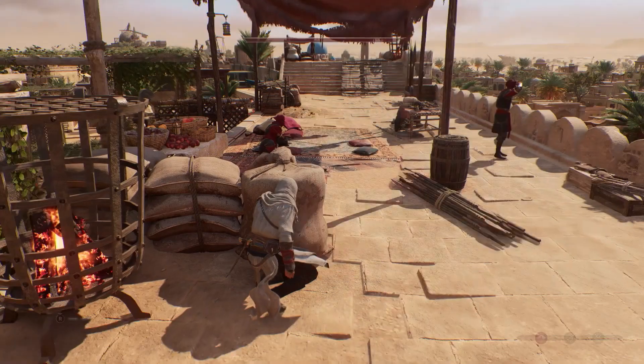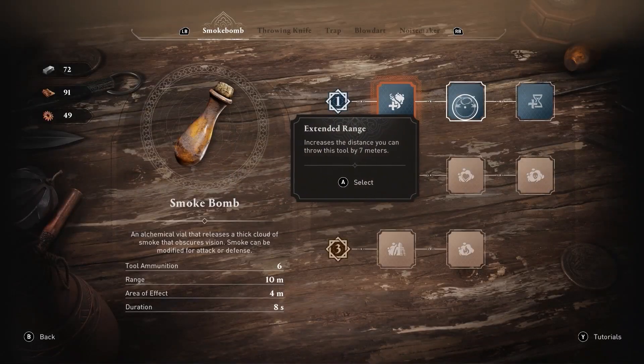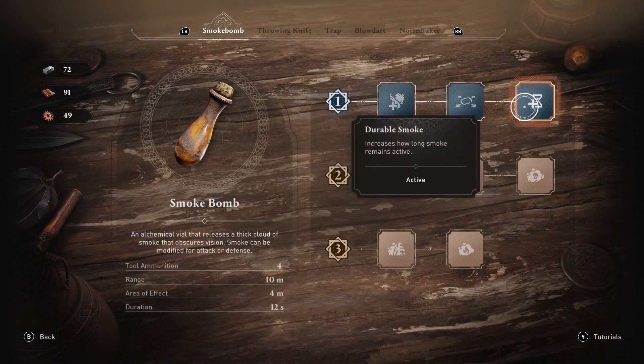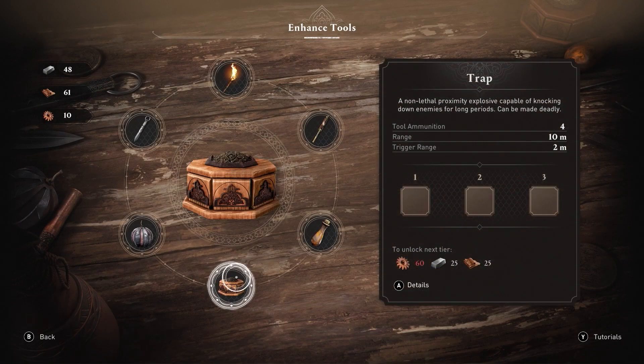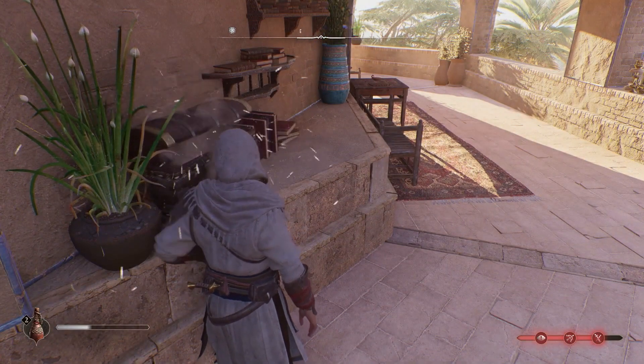For example, if you need more time to assassinate your enemies, try upgrading the Smoke Bomb to Tier 1 to increase the smoke's duration. To upgrade a tool, visit one of the Banu Musa brothers at a Hidden Ones Bureau. The service will cost you upgrade materials such as steel ingots, leather and components, which you can get by exploring the world or completing contracts.